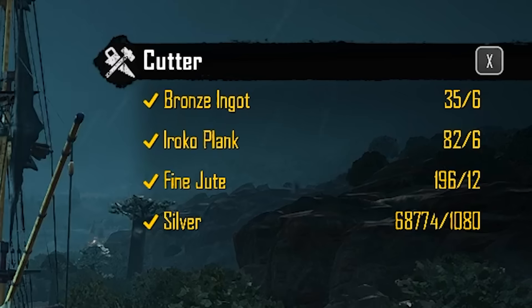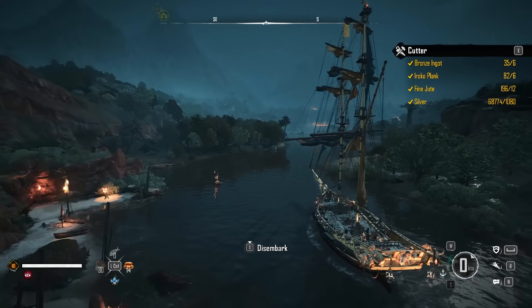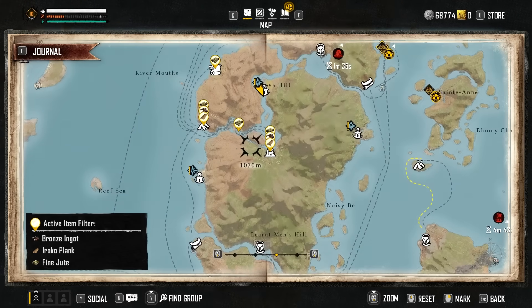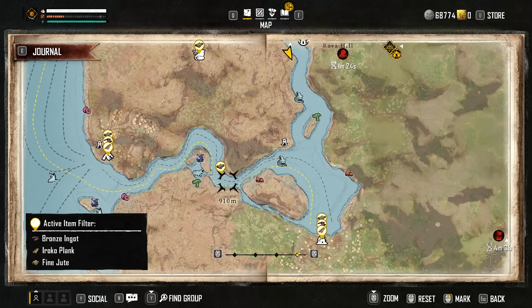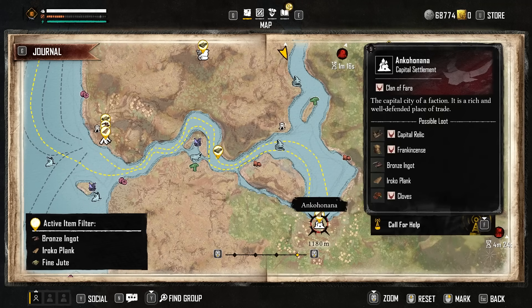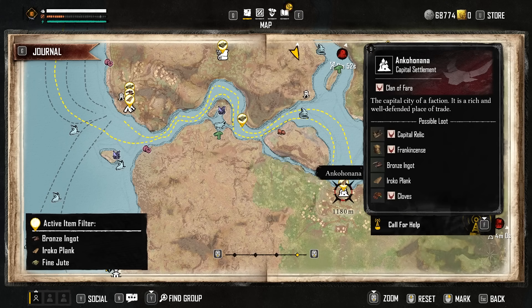I already have all the resources needed, but if you're still on the beater ship at the beginning you probably won't. Once you have the item tracked, open your map and it will show locations where you can find everything. For example, there's a trade route here with fine jute — what a trade route means is that ships sail along this route that will often carry fine jute. You can also go to settlements where you can buy or plunder to get the resources.